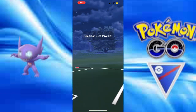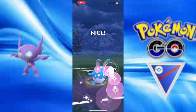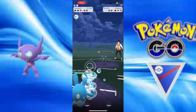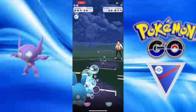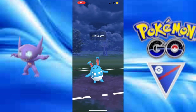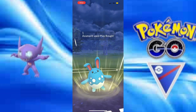I catch a move on Medicham — let's go! Catching the Psychic. That's vital. Play Rough — it's not going to knock out. But because I caught a move, I'm going to survive this Psychic. Boom! Big win plays. Medicham sacrifice to give Azumarill the win. Let's go!